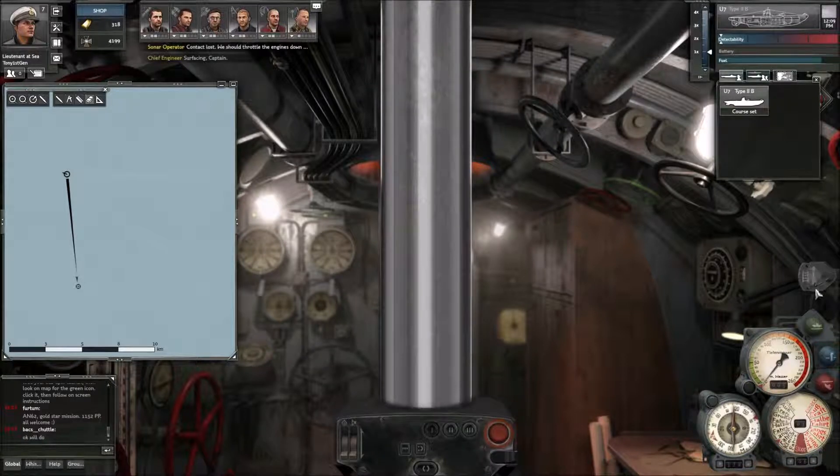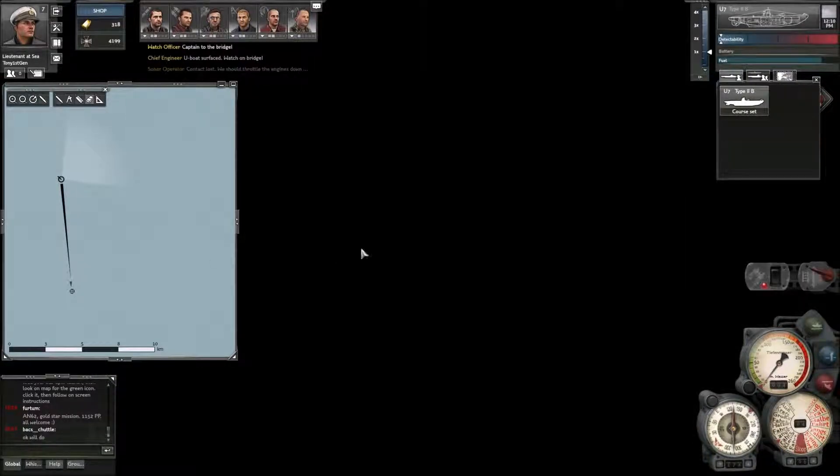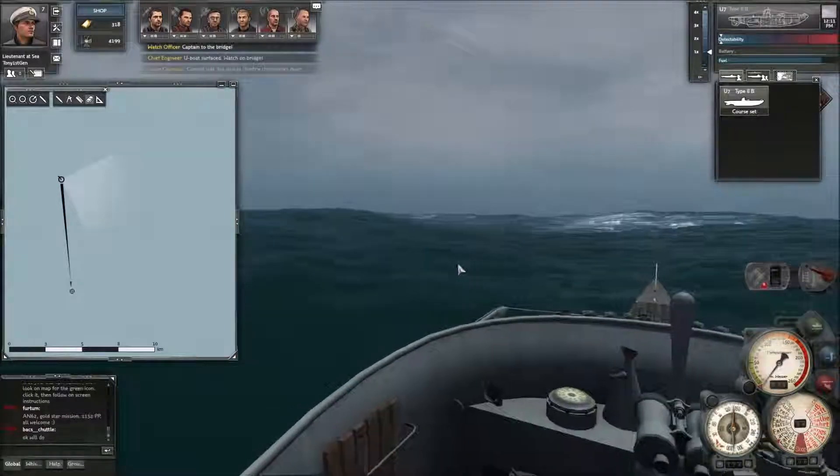At the moment we can't go on deck - all we can do is go to the conning tower, we can't go on deck. I haven't got a gun so I don't know what happens when you get a gun - do you get to go on the deck? I don't know. That'll be an interesting one for later when I've got a gun.